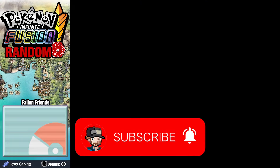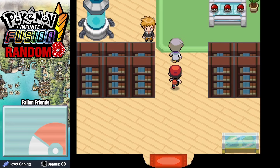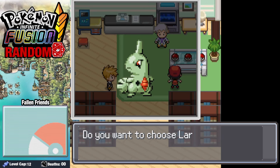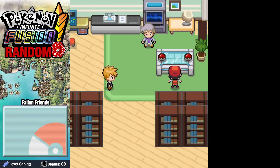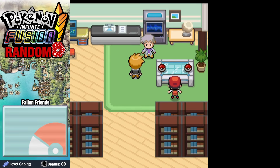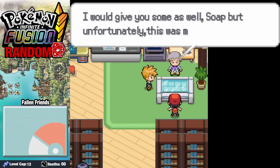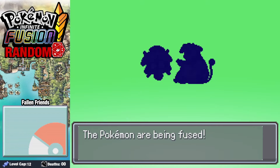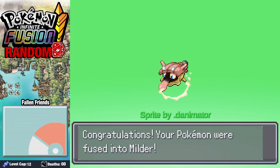Anywho, let's jump into it. Starting off in Professor Rogue's lab, we'll take a quick look at our potential starters: Sheldr, Lavatar, and Charmander. I honestly think the entire purpose of a Miltank run is to take the goofiest possible fusions and make them utterly unstoppable. So we're going to grab Sheldr, and fusing it up with Miltank, we get ourselves this silly little Milder.